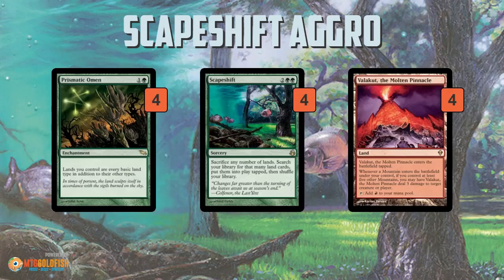But where the deck goes really crazy is it kind of morphs into a Scapeshift deck. You've got Prismatic Omen, which makes all your lands into lands of any basic land type — but most importantly it turns them into Mountains. Then Scapeshift lets you sac all your lands and get a bunch of lands, probably Valakut along with whatever other lands, and if you have Prismatic Omen or a bunch of Mountains, you deal a ton of damage to your opponent all in one shot.